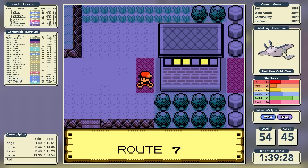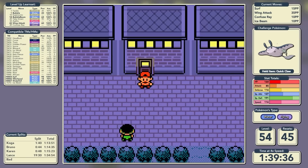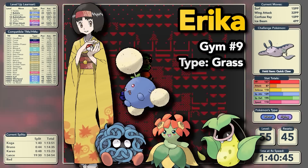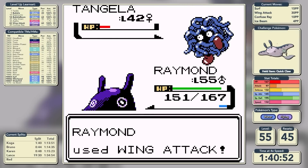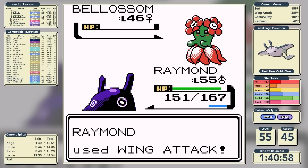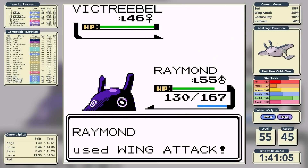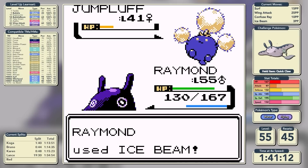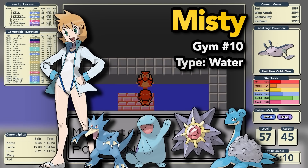We have a few things to pick up in Celadon City. First we go into the cafe and grab the Leftovers, pick up a PP Up from the bush, and then try to get Erika's badge. She's a Grass-type specialist, neutral against us, and leads with Tangela. Wing Attack doesn't one-shot it as it Giga Drains us, but we knock it out in two. Similar story with Bellossom - Wing Attack isn't quite strong enough. We Wing Attack Victreebel too, and use one Ice Beam PP on Jumpluff which is four times weak. Rainbow Badge in a time of 1 hour, 41 minutes, and 16 seconds.